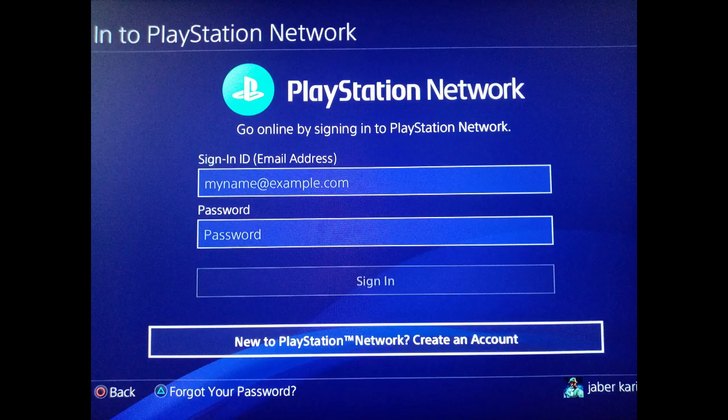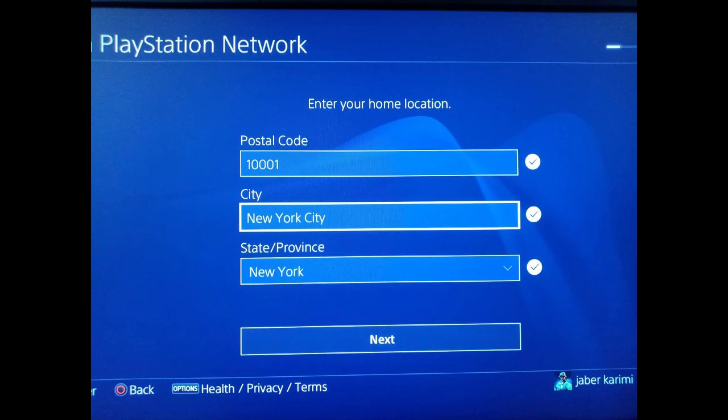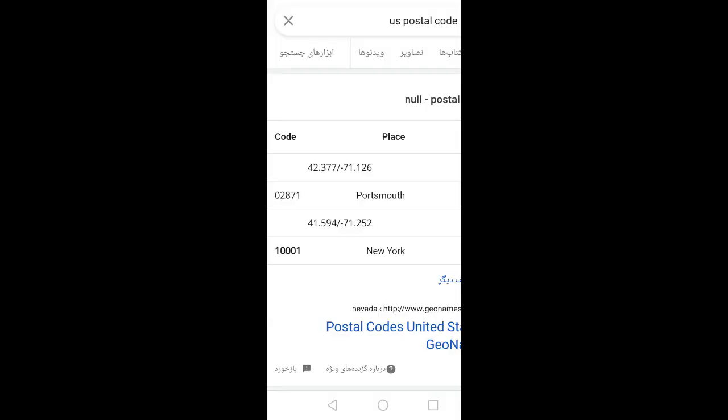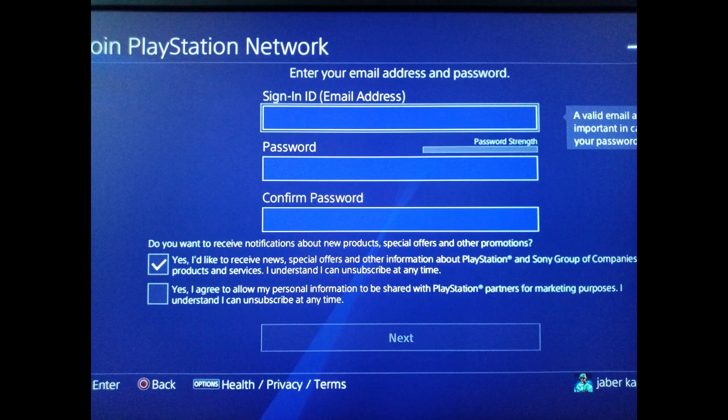If you already have a Region 1 USA account, you can just add it to your console and skip ahead in the video. To make a new Region 1 account on PlayStation: click to create a new account, select United States, fill in your date of birth, click next, then type in a USA postal code — you can search that on Google or just use New York's postal code. The other fields will fill automatically.